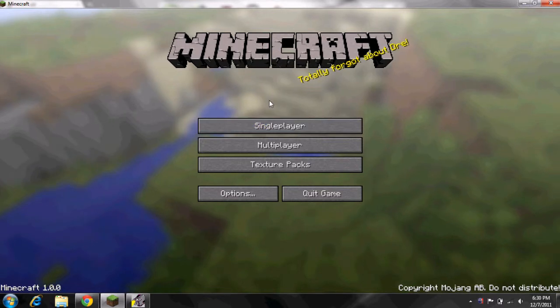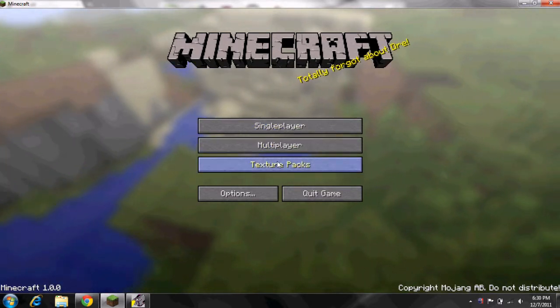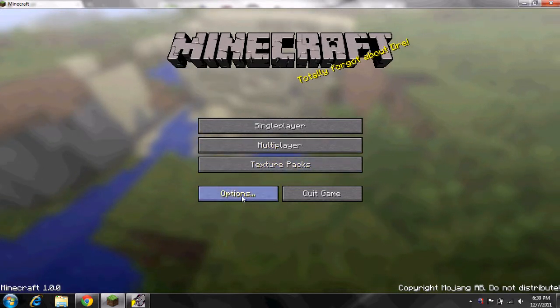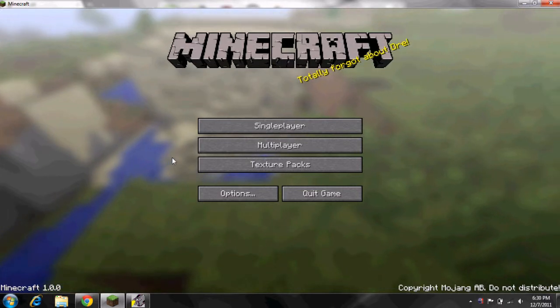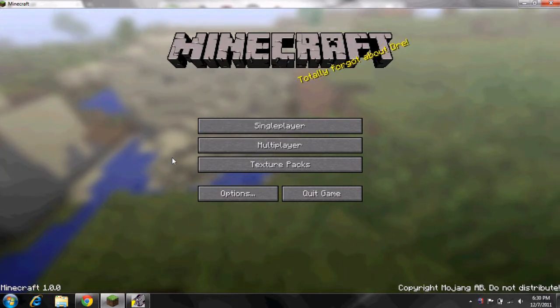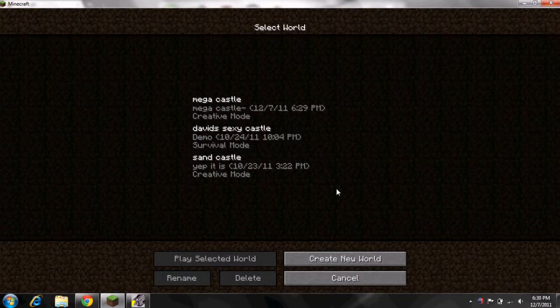I'm just going to show you all the features of Minecraft. There's single player, multiplayer, texture packs which you have to download, and options which is just a whole bunch of normal game options like FOV settings, screen settings, all that. I'm just going to show you single player for now.